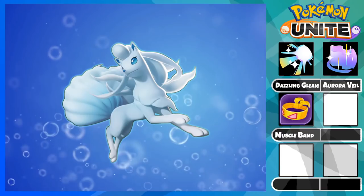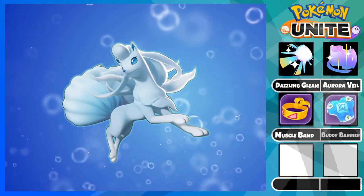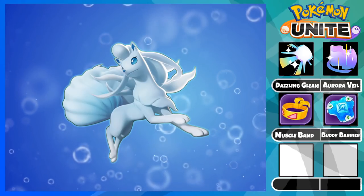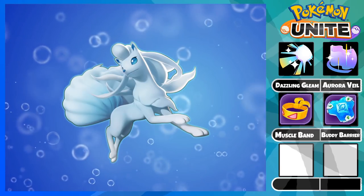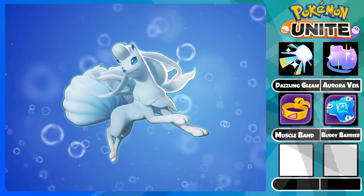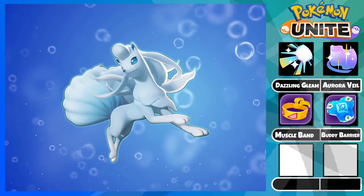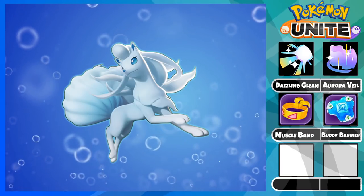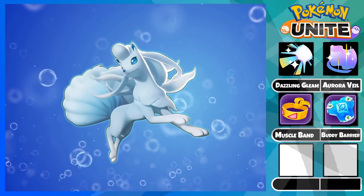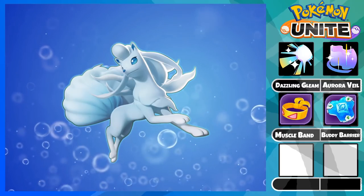You do not need special attack items on Ninetales with this build. Next is the defensive item, Buddy Barrier. This item is simply too strong as it gives HP as the base stat and provides a 40% max HP shield to yourself and an ally when you use your Unite move, so your supporting capability increases even more. Truthfully, this item should be on every Pokemon in the game because its benefit is too valuable throughout the whole game.